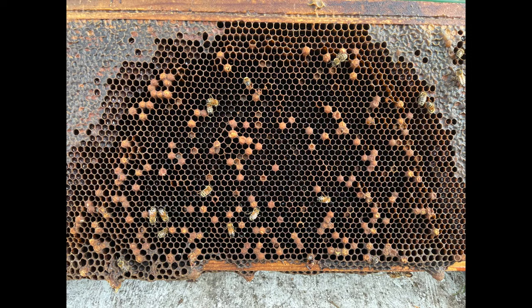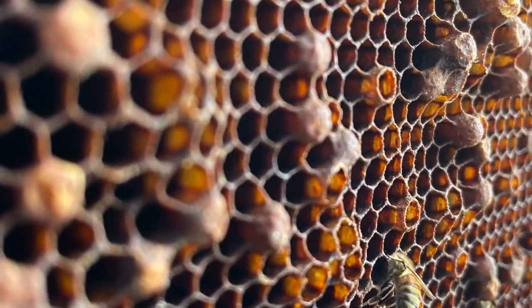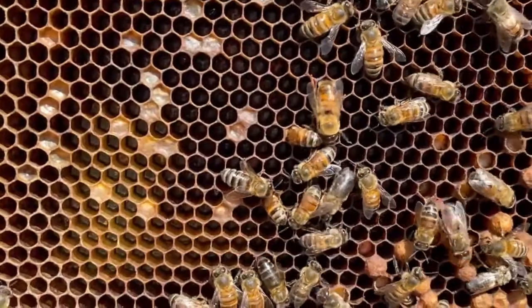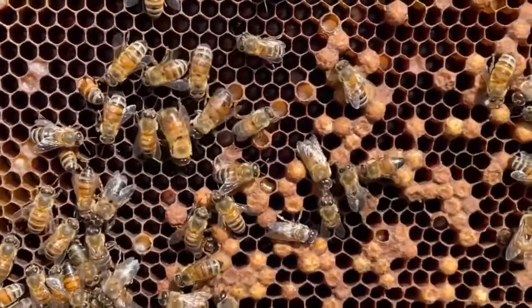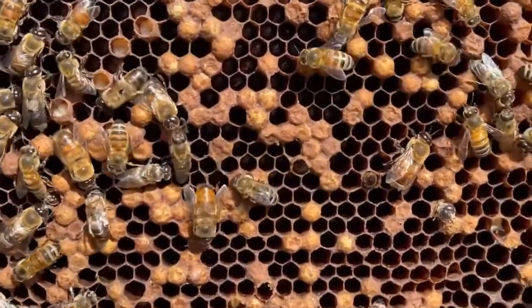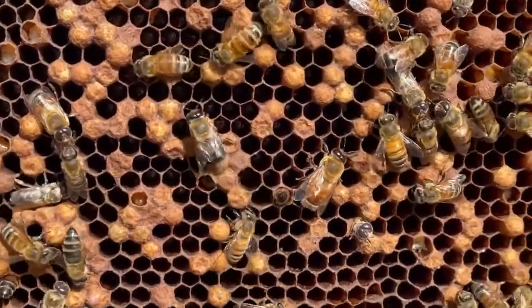But often enough, we see this site. This is more than likely laying workers — it could be a failing queen, but we're going to suspect laying workers initially. The bullet-shaped drones are positioned erratically throughout the colony, and there's a huge number of them. There are workers that are overworked, trying to maintain this huge population of drones — desperate workers trying to nurture and care for this out-of-balance drone population.